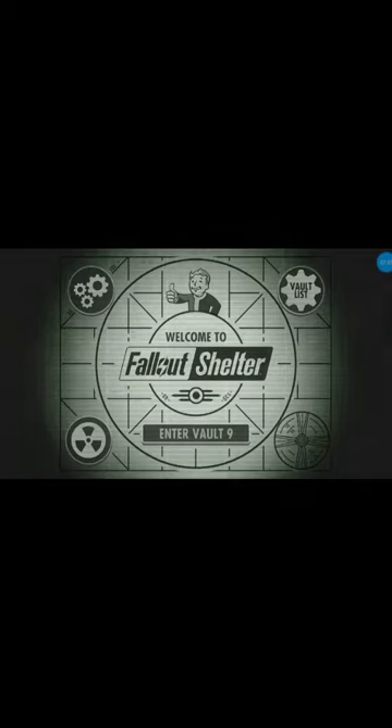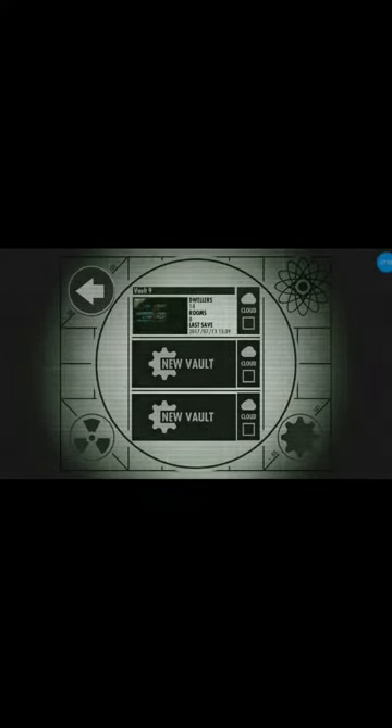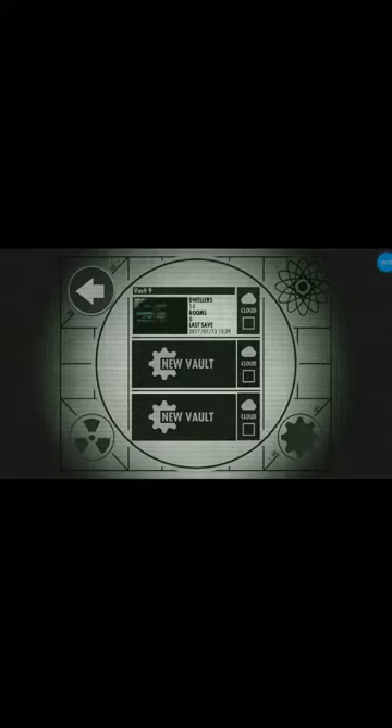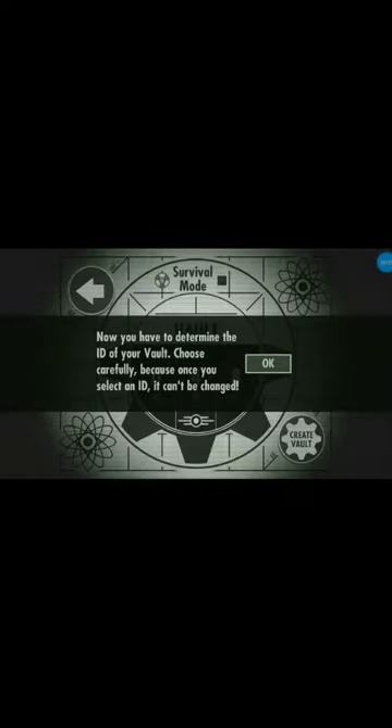I'm not lying, I really am. So give me some ideas in the comments down below. Note to self and everybody — the first 10 to 15 commenters, I will reply back. Maybe even put you at the top, you know? So let's start — wait. This is Vault 9, so this one would be Vault 1 for us. This says: now you have to determine the ID of your vault. Choose carefully, because once you select an ID, it can't be changed.